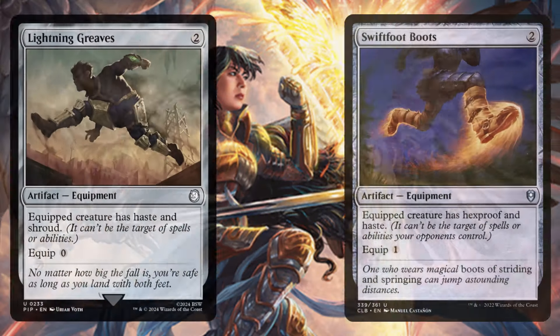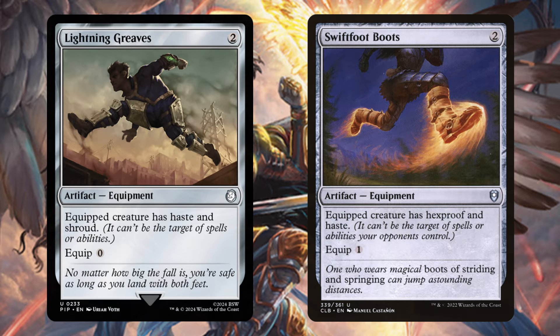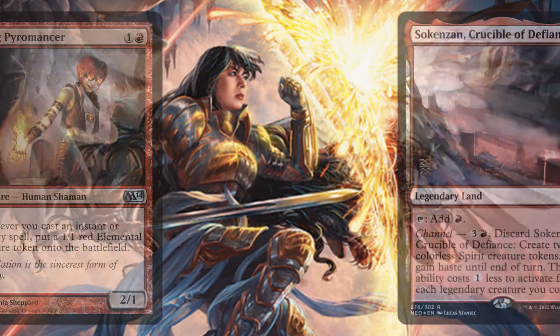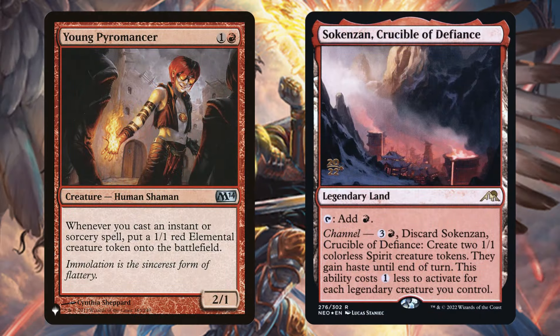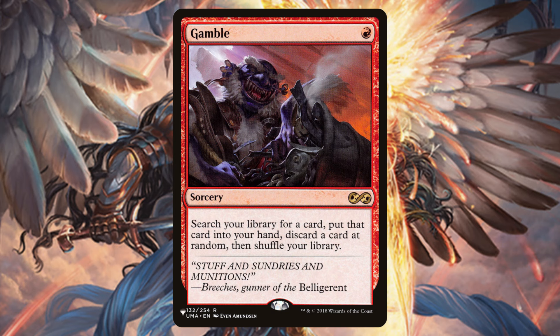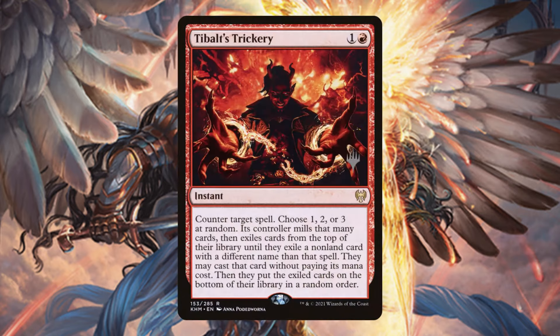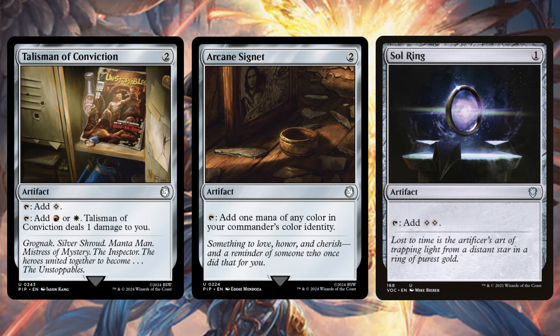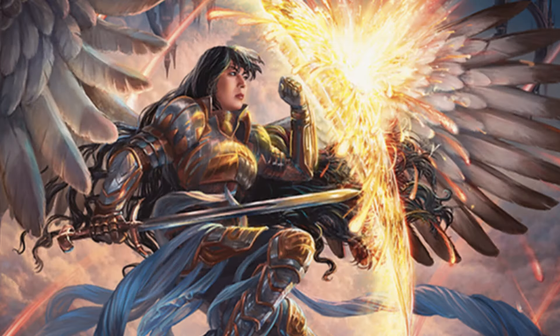Our strategy is heavily reliant on our commander, so we do want to protect her. We have Swiftfoot Boots, Lightning Greaves, Apostle's Blessing, Shelter, and Sejiri Shelter. Young Pyromancer also makes an appearance along with the Kamigawa lands — the goal of these cards is to make a lot of 1/1s so we can kill them with our Grapeshot effects to draw a lot of cards in the early game. We are on Gamble as well — really good to get us Past in Flames, and we really don't care if we accidentally discard it since it's one of those cards we need to end the game. Tybalt's Trickery for some added protection, Wear and Tear for solid removal, Talisman of Conviction, Arcane Signet, and Sol Ring for some early game ramp.